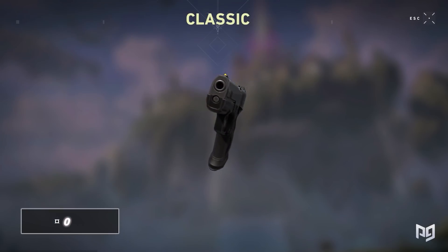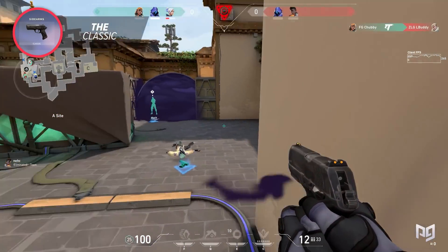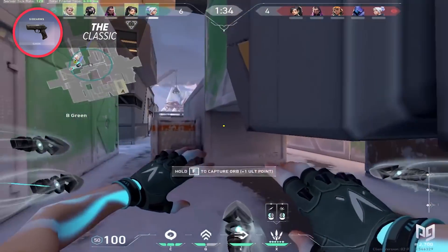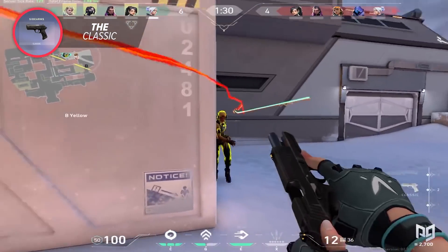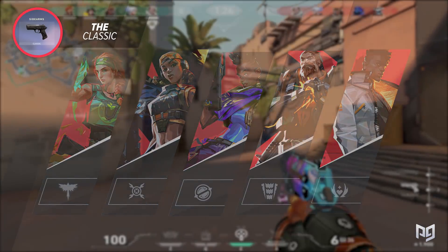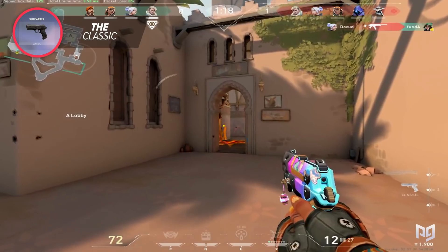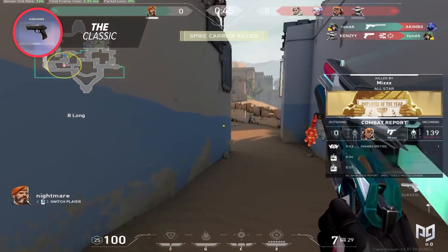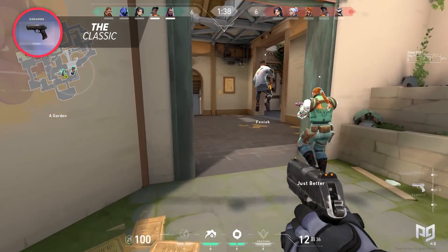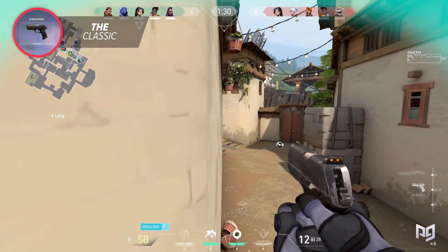As silly as it may sound, the Classic is zero credits and can often be the best weapon a lot of the time. The jumping right-click still works — doing this over boxes or around corners at close range can be very devastating. A lot of players constantly purchase the Sheriff and get little to no value out of it. Using a Classic while spending the rest of your cash on utility can be much stronger, especially with agents like Phoenix, Breach, Astra, Raze, and Skye. Saving credits also means better, more frequent full buys.